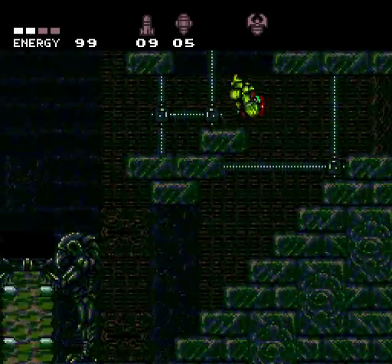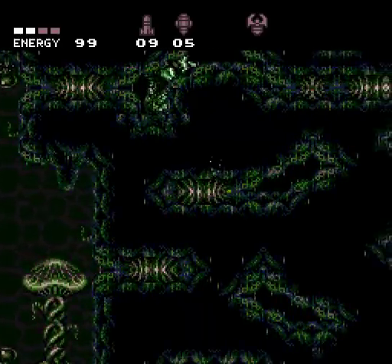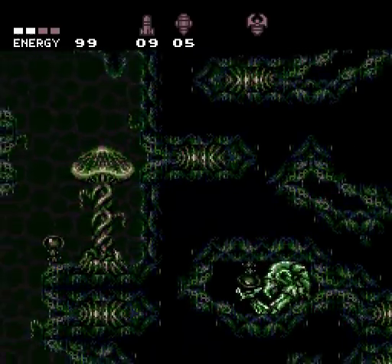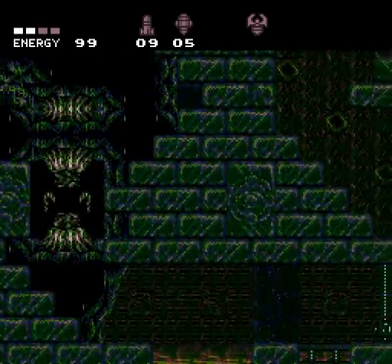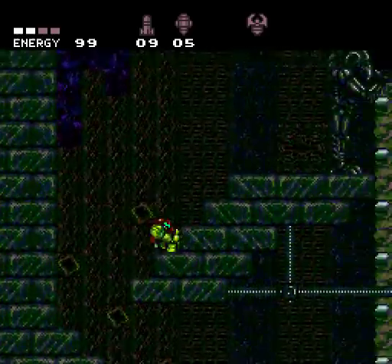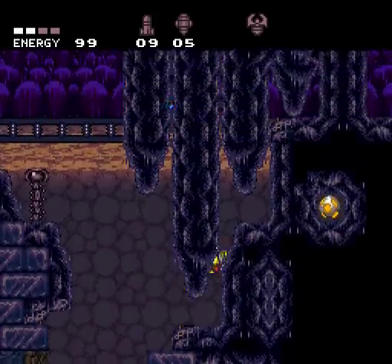We are going to get Spazer right now. That seems like something you should have gotten a long time ago. I understand why they would want to make you play a large part of the game with just your standard gun, but it's not very fun — running around with just your little pea shooter. We go this way and then I think we just fall down onto it. Oh, so that Chozo statue is actually immaterial, unlike all the other Chozo statues which have been solid. And I notice you're still underwater.